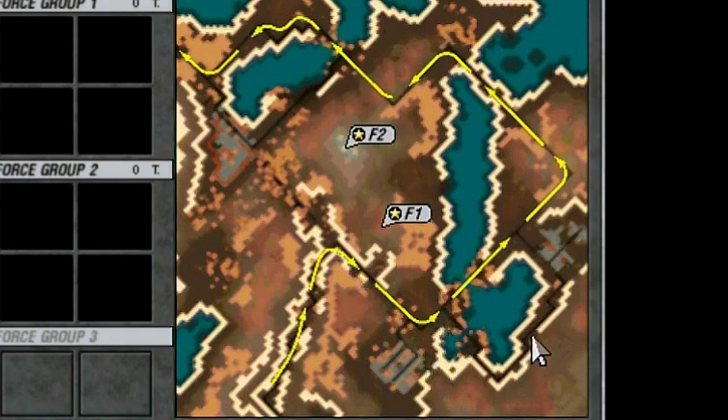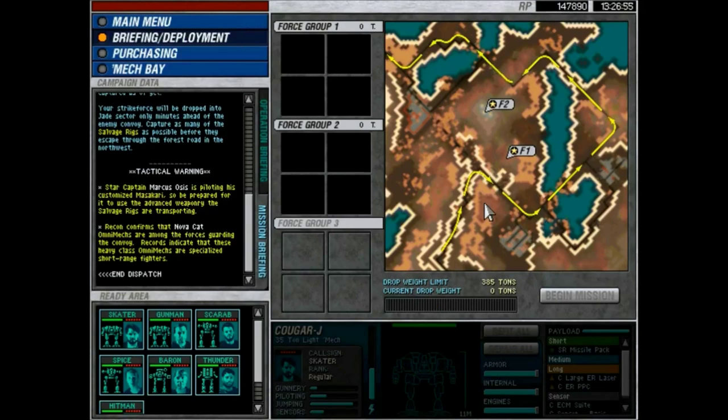These locations here, here, and here are bridges. You can destroy the bridges to force the convoy to take a more circuitous route and give yourself more time. However, we're not going to worry about all of that, because this mission is another one of those that is deceptively simple - it looks pretty scary, but we shouldn't have a problem.